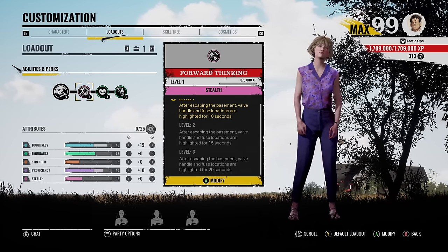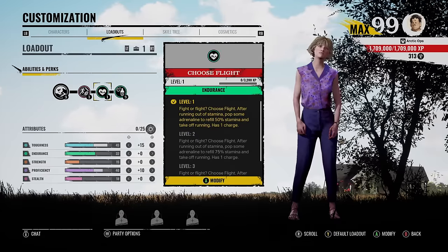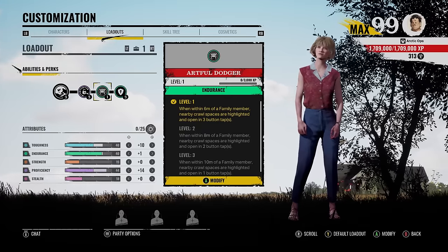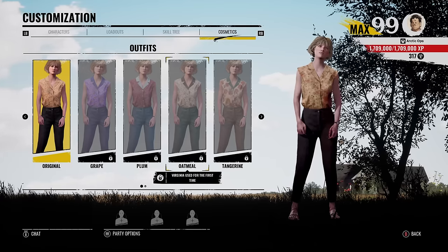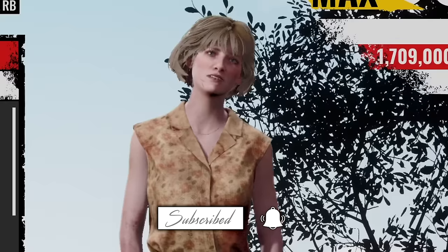Game two we're gonna use Forward Thinking — after escaping the basement, valve handle and fuse locations are highlighted for 10 seconds — and we're also going to be using one of her new skins. I also threw Intruse Flight in here even though it's not a new perk. For the last game we got Artful Dodger — when a family member is nearby we can open up crates with three button taps — and we're going to be using one of her new fits, the plum outfit. Her skins are now fixed, so you just have to play the required amount of games to unlock them.